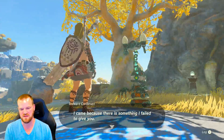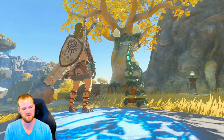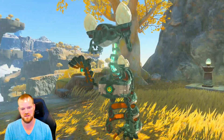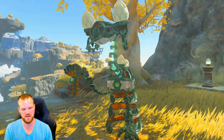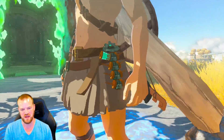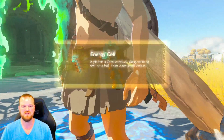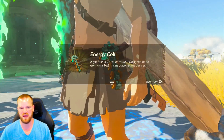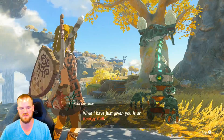Link, I came because there is something I failed to give you. What did you fail to give me? Please take it. Oh, I like that. What is it? I should ask him — is there anything else you forgot? Energy cell — a gift from a Zonai construct, designed to be worn on a belt. It can power Zonai devices.